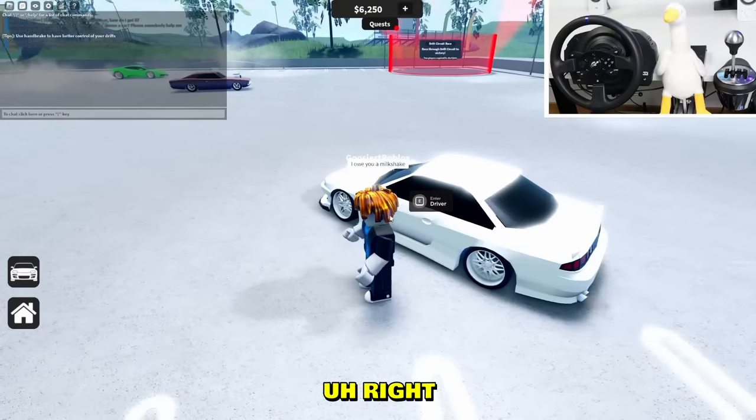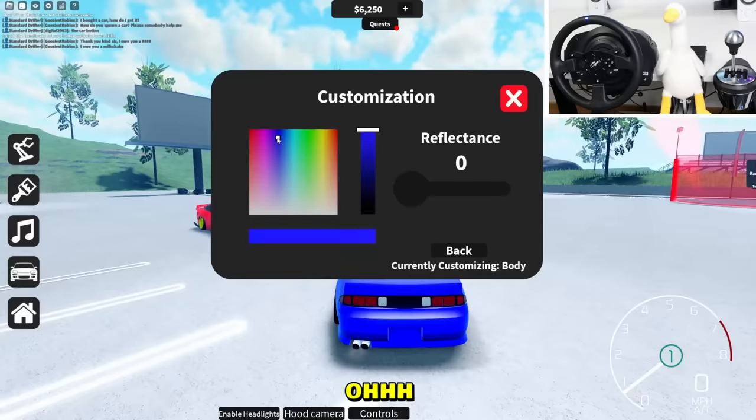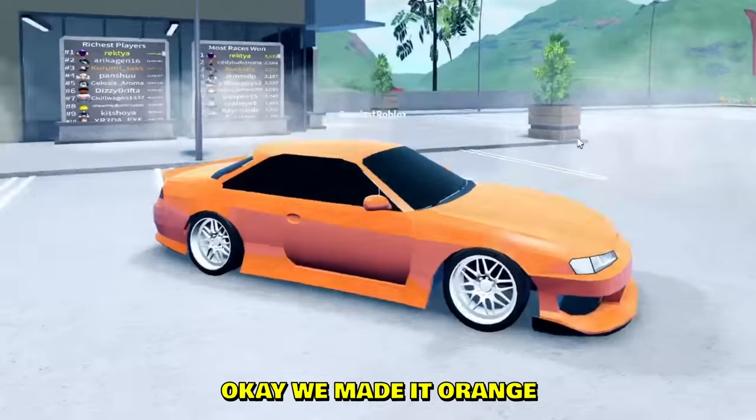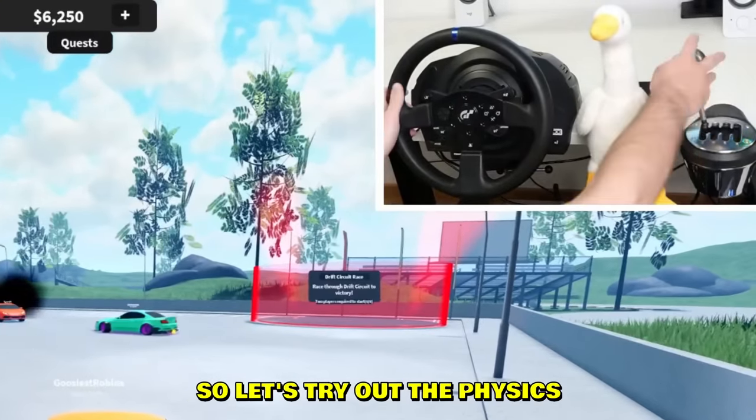Let's get into the vehicle. We definitely need to paint the car as well — the body. You can live-paint the car, you don't even have to go into the garage! We made it orange, everything should be working now, so let's try out the physics.